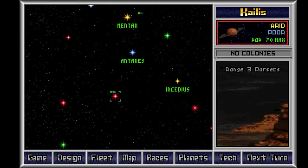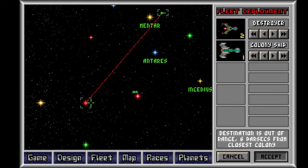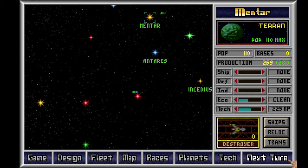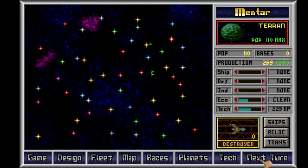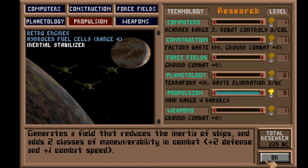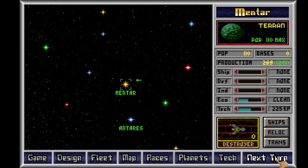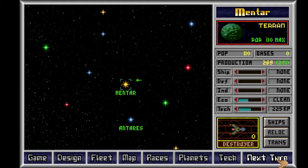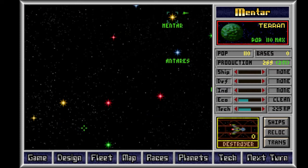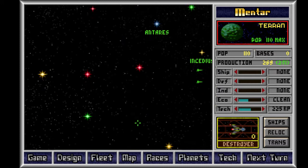My destroyers probably do have weapons. Looks like that's where the Mershans are going. What am I teching up to? The inertial stabilizer — apparently I'll get it this turn. There's a 1% chance I'll get it this turn. Didn't work out. Obviously this game is rigged. You're getting plus 3 population per turn, pretty good.